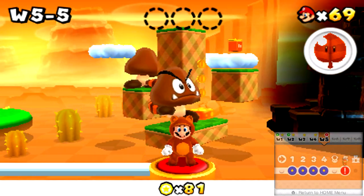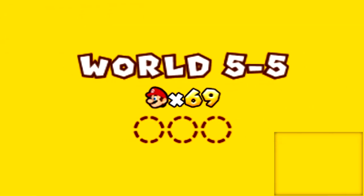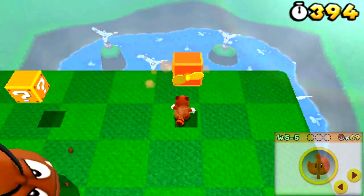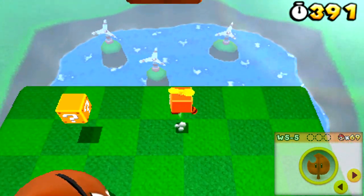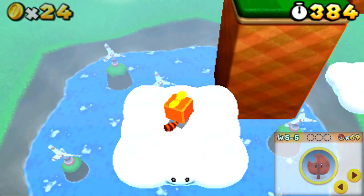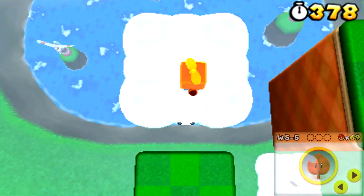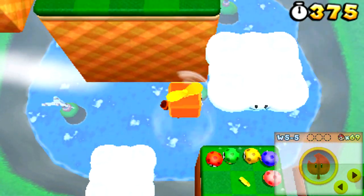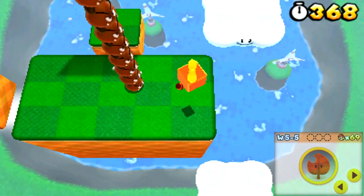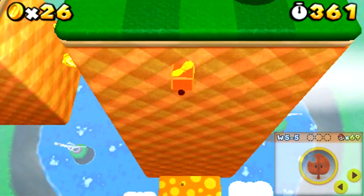Alright, let's jump back into World 5-5. I actually like this world a lot. So let's avoid this giant Goomba for now — we don't have the means to take him out, although we do now, technically, because we have the propeller suit. But he's a lot larger than us in both mass and size. Technically speaking, we still shouldn't be able to stomp him, but we can anyway. There I go again trying to apply real-life physics to a Mario game, which is completely pointless. It doesn't make any sense anyway, so I'm not even going to bother.